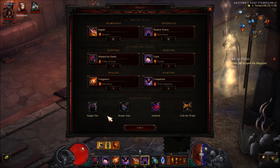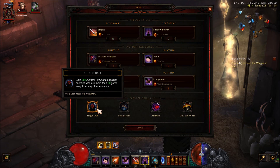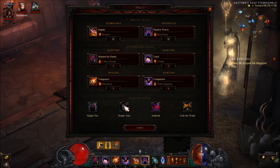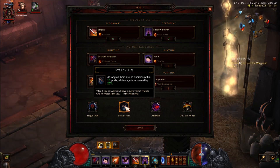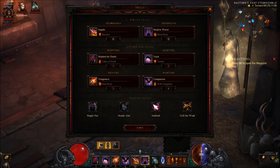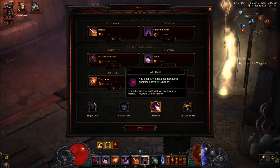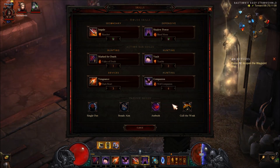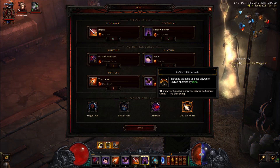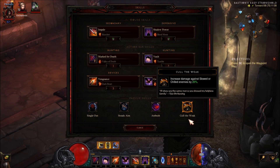For our passives: Single Out will increase critical chance by 25% against enemies who are more than 20 yards away. Our next passive is Steady Aim — all damage is increased by 20% if there are no enemies within 10 yards. Ambush: you deal more damage against enemies who are above 75% health. And as last, Cull the Weak: increased damage against slowed or chilled monsters by 20%, and we are slowing all of them because of our Shadow Power.